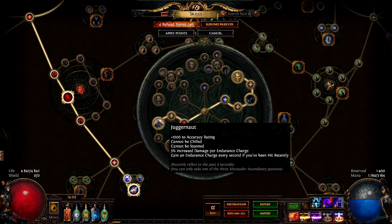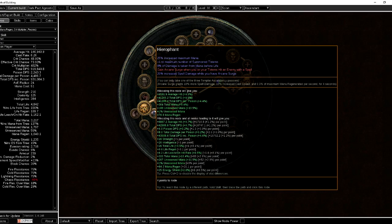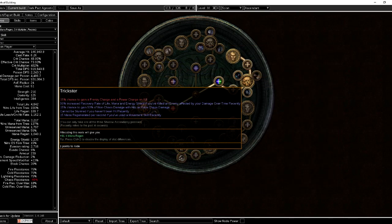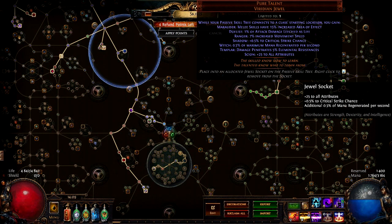For the passive skill tree, I chose to go with the Scion because it was more flexible. I first went with Juggernaut because I need the stun immunity, and it gives the build more tankiness by generating endurance charges. Then I picked Assassin because I wanted more crit, and it generates power charges. Initially I was planning to go with Hierophant for more max mana and damage taken from mana before life, and Trickster for more mana regen, but I really needed that stun immunity, tankiness, and damage. I also connected to the Shadow starting area which only saves me 3 points. On the passive skill tree I got life, mana, mana regen, crit, and cast speed. I am also using Pure Talent unique jewels, so I connected to the Witch starting area and the Shadow starting area, which provides an extra 0.5 base crit chance and 0.5% of maximum mana regen per second.